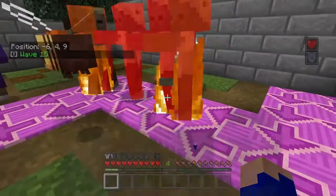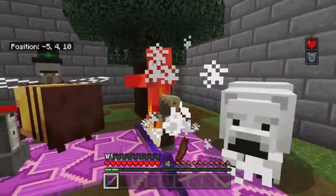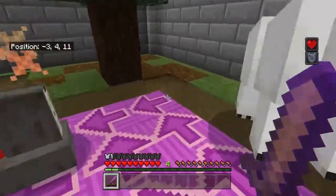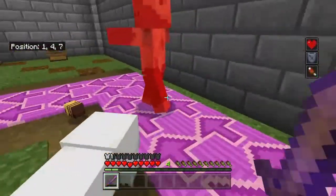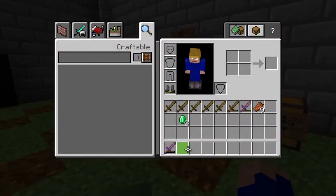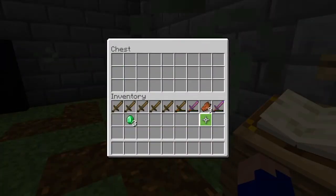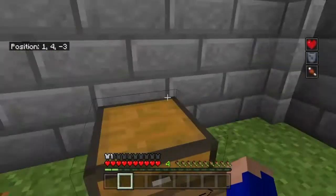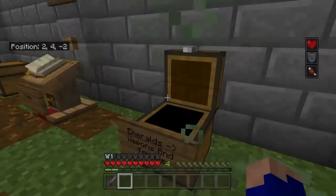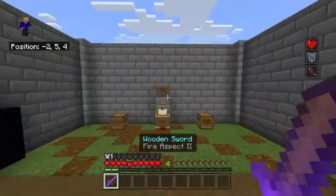My defenses are indestructible. I don't even need to do anything — it's like a factory, you just go across the conveyor belt. That is actually another command I figured out while making this map: how to do a conveyor belt with the zombies that go across, which I find pretty cool.